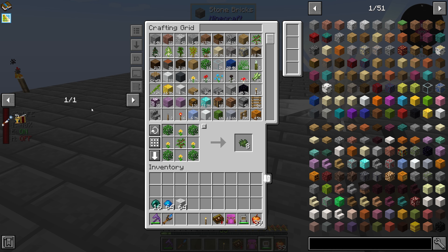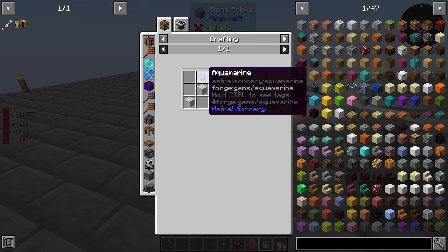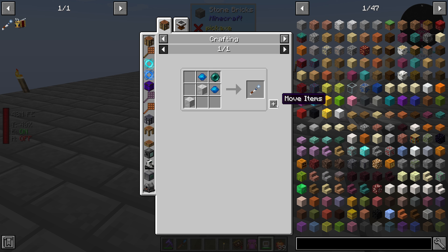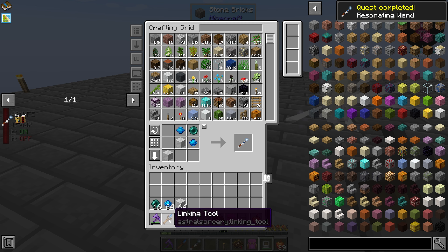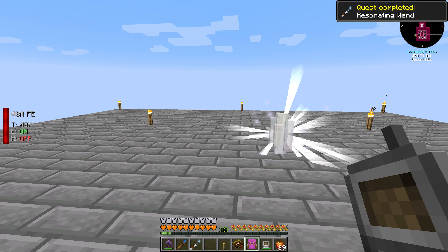That is marble, aquamarine, and an ender pearl. I don't know - we have a linking wand and a resonating wand, so we're at two wands now.